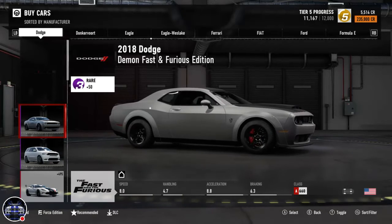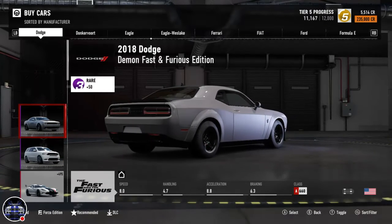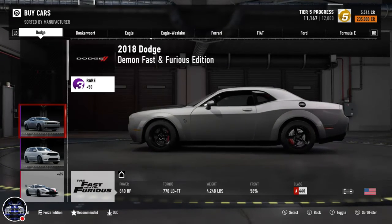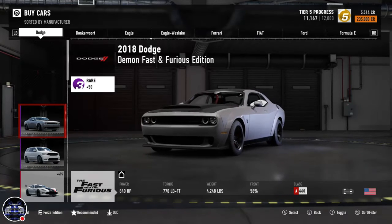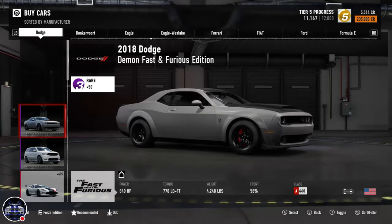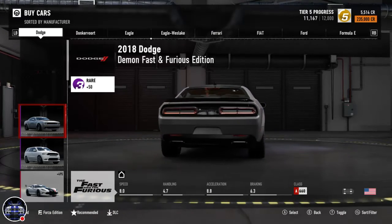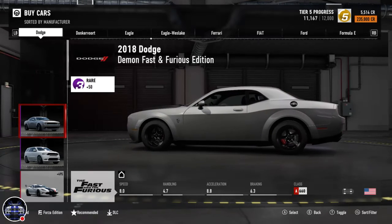Here is the stock Dodge Demon. It's all black and silver. Horsepower is 840 — that's what they said in the review when Dodge first released this thing. Torque is 770 foot-pounds. The weight is actually pretty heavy at 4,200 pounds. Front displacement is 58%. It has a speed of 8, handling of 4.7, acceleration of 8.8, braking of 6.3. Stock class is A class at 660.